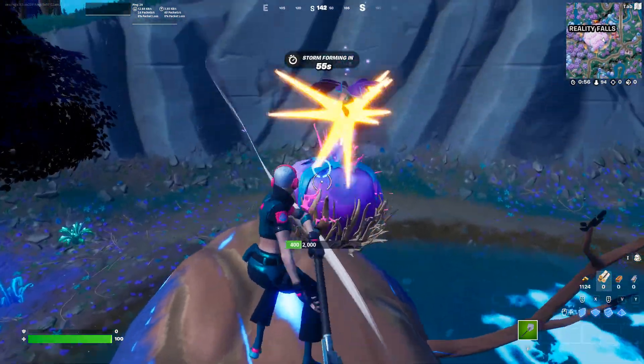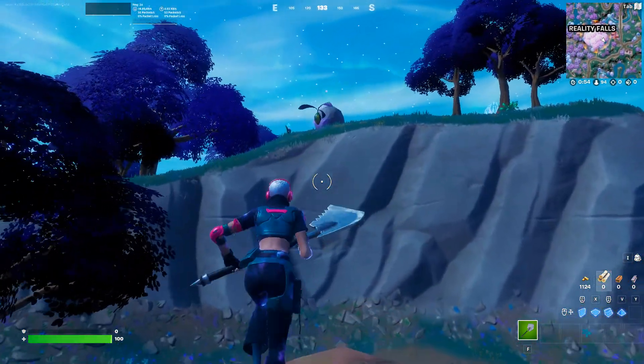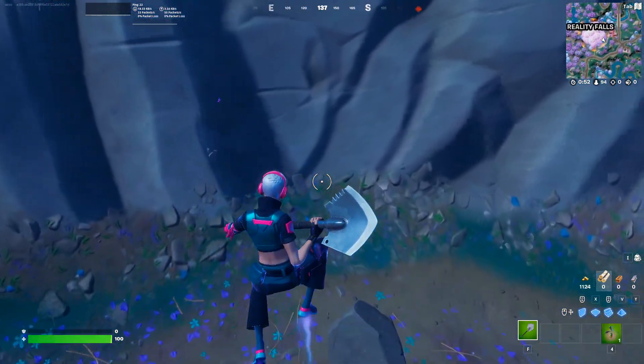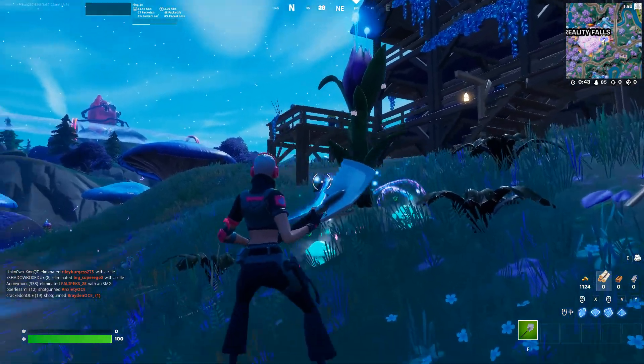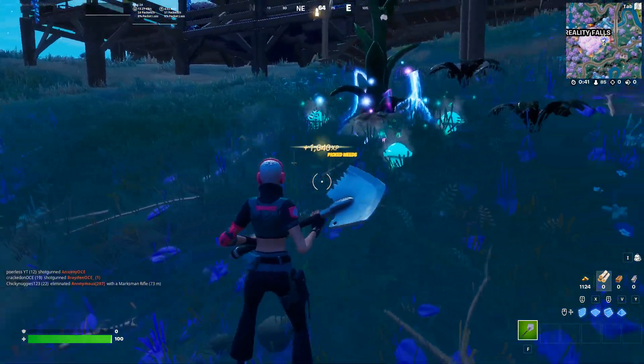To get mythics this season you'll need to get a reality tree, which you can plant with a reality sapling that drops from bulbs at Reality Falls. After planting the sapling you'll need to weed it every couple hours, and every time you weed it it'll grow a higher rarity of loot.